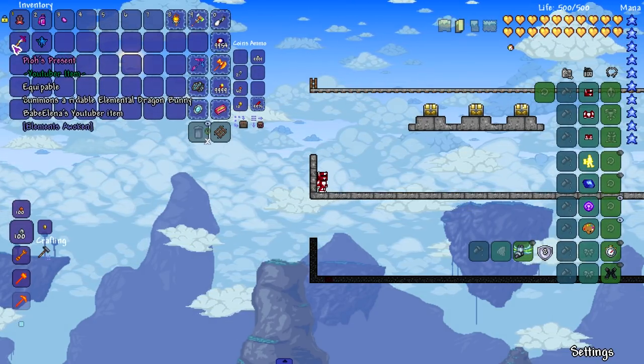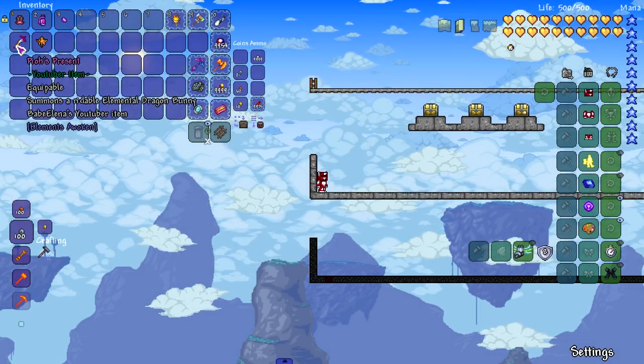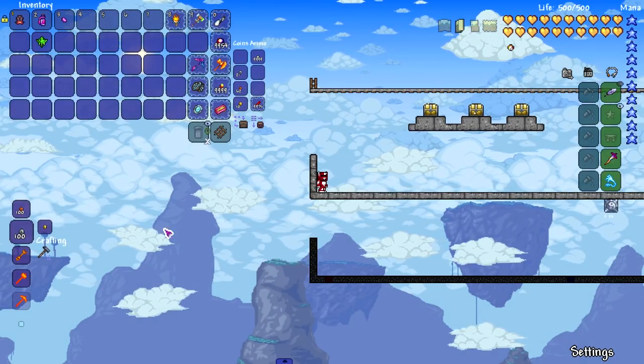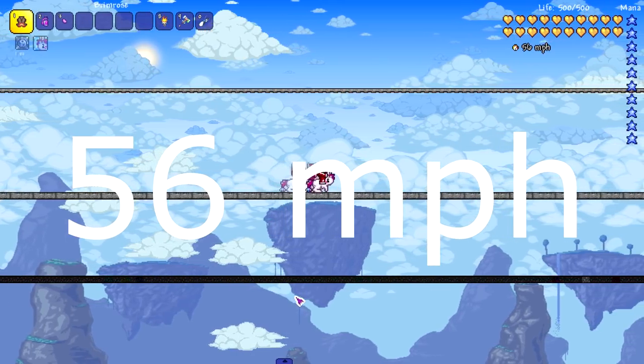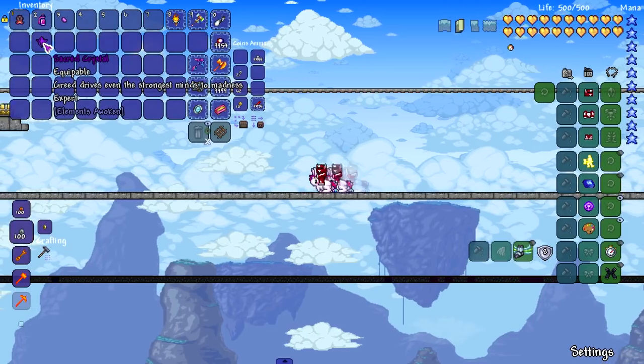Now for Elements Awoken's mounts. First up is the elemental dragon bunny — another cute little bunny mount — and it goes a solid 56 miles per hour. Nice. I like this mount a lot.